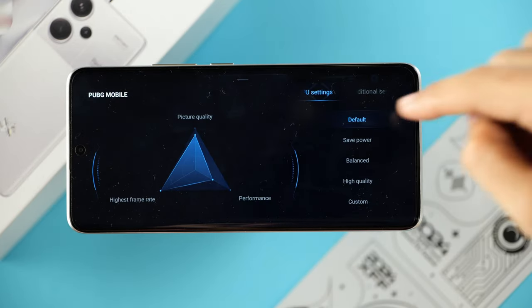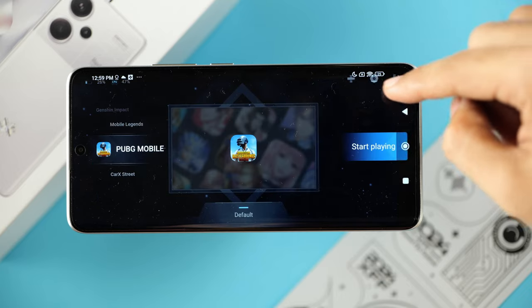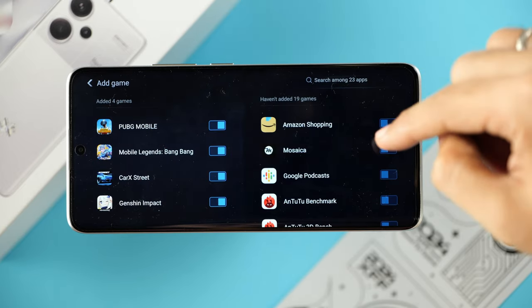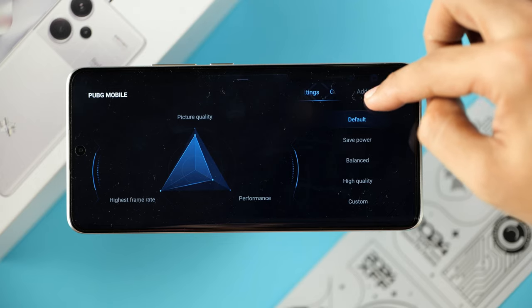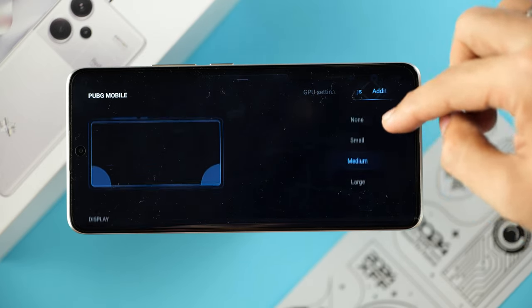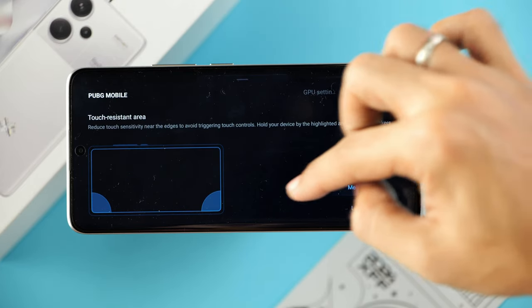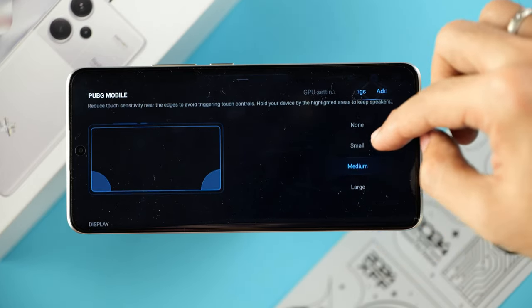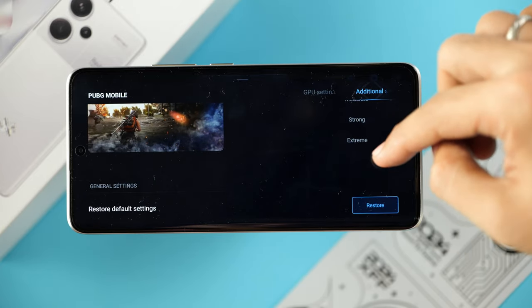In case you don't find your game here, you can simply add them manually by clicking on the plus button. You can also manually set the GPU mode as well as some additional settings. You can increase the touch resistance area for games that you play in landscape mode, as well as enhance visuals.